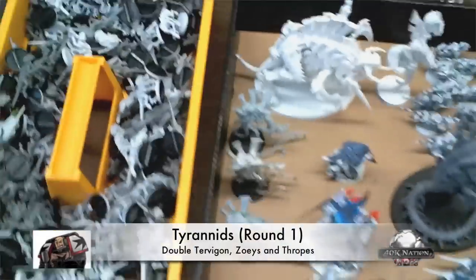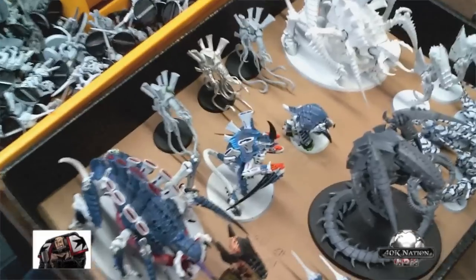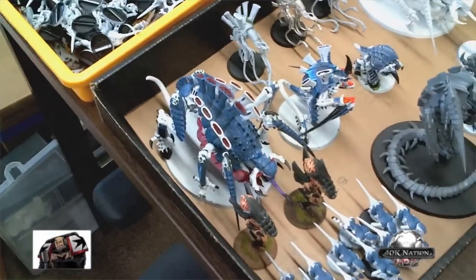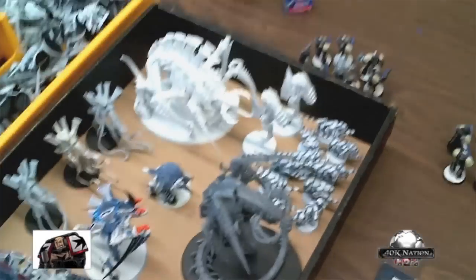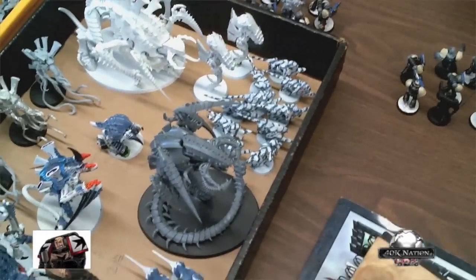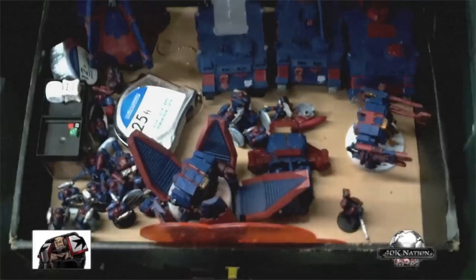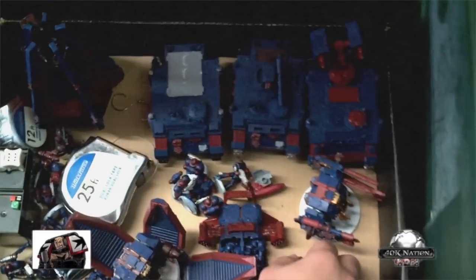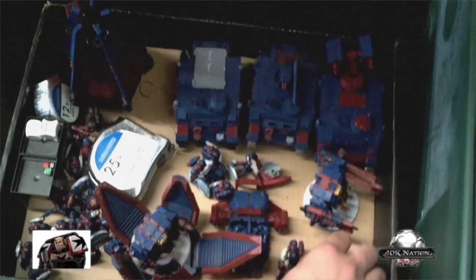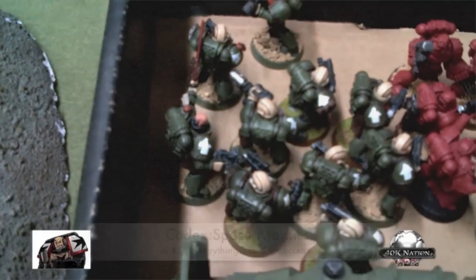Tyranids! All the chimeras and the stormers, some venomthropes, swarm lord, just a tyrant, a couple of Tervagons, Trigon Prime, just a regular Trigon, two units of Zoanthropes, Tervagon, just the little dudes, and then a whole bunch of guys just for spawning. And we have some Crimson Fist marines — dreadnought, cipher, marksman, lascannon, autocannon, dreadnought. This is another very nice marine army. We've got some nicely painted marines in there.